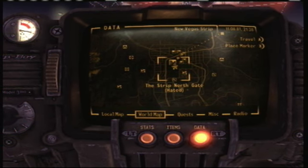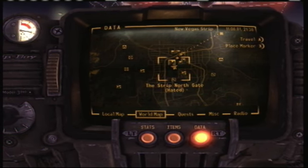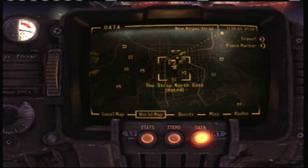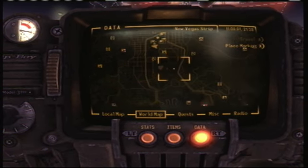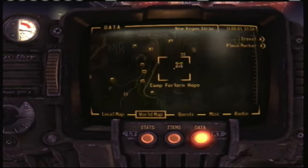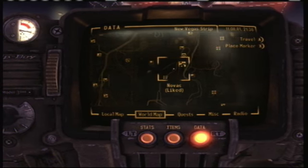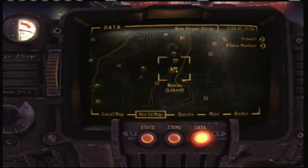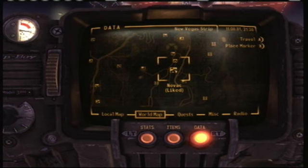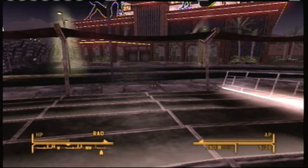Hello everybody, this is 2GameGuysRide here, and I am about to show you how to get that gun in Fallout New Vegas. The first thing you're going to want to do is go to NOVAC, which is close to the bottom right hand corner of the map on your Pip-Boy, so you're going to want to fast travel to NOVAC.